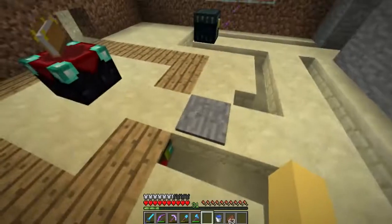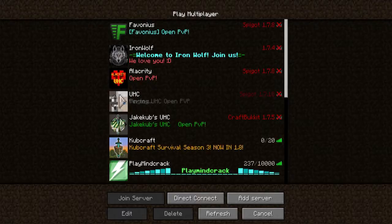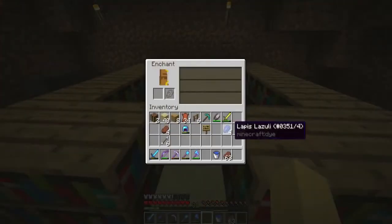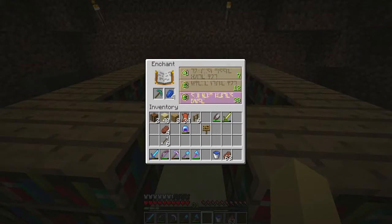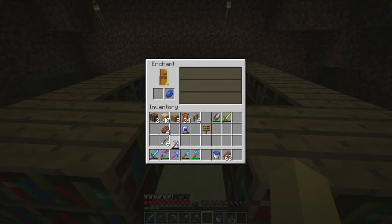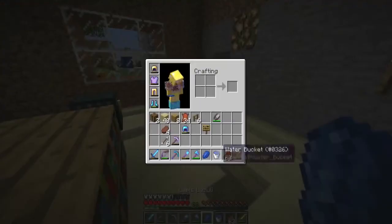Why can't I step on this? Let's re-log. There we go. Alright, so what do I get? Efficiency four, straight off the bat. Let's do it. YES! Oh my god, yes! It feels so good to have it back!